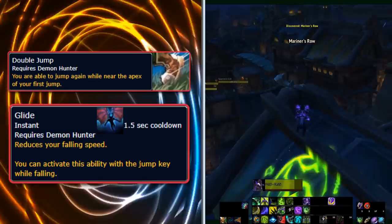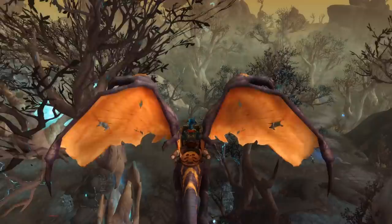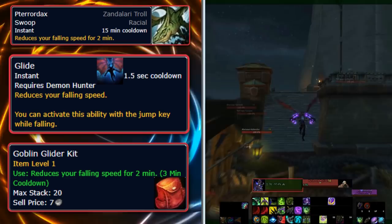Gliding is not unique to Demon Hunters, since Zandalari Troll players also have the racial ability Pterodactyl Swoop, which functions in a similar manner. However, Pterodactyl Swoop has a 15-minute cooldown, whereas the Demon Hunter's Glide ability has a cooldown of 1.5 seconds. Goblin Gliders exist and are just as useful, since they're available to all players and are always plentiful in the Auction House, especially at the beginning of an expansion or patch.